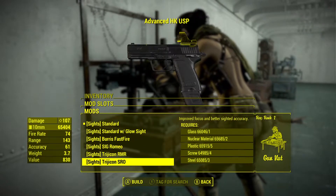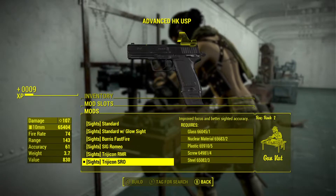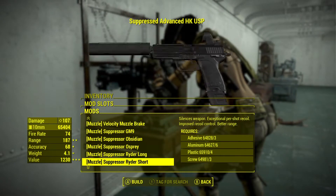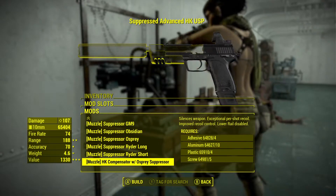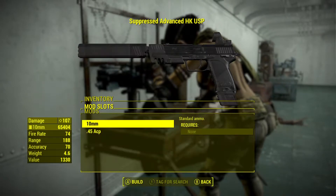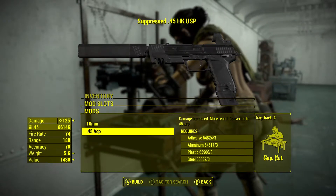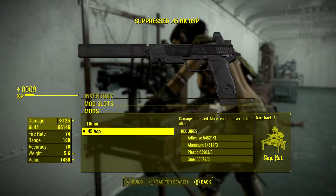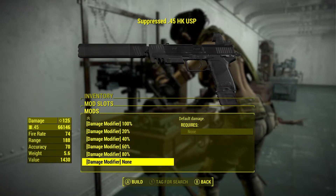We'll keep a standard barrel and get the extended mag with quick reload. For sights, you have a lot of options — I like the ones that aren't scopes, so I'll go with the best non-scope. For the muzzle, let's give it the HK compensator with Osprey suppressor — silences weapon, exceptional recoil improvement. For ammo, we can do 10mm or .45. The .45 gives more damage but more recoil — I'm going to go with the .45 anyway.